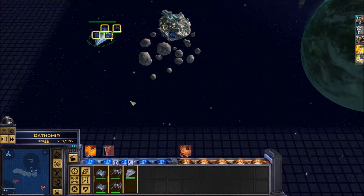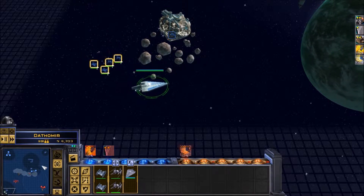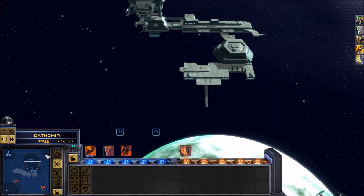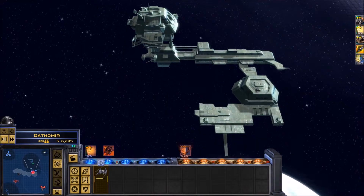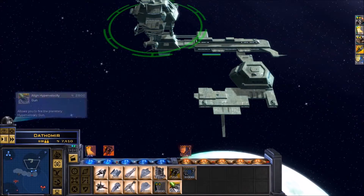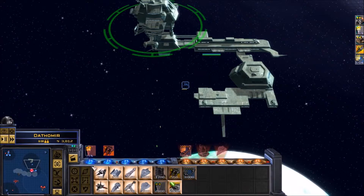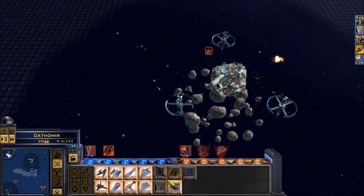I copy. Confirmed. Space station damaged. Right away. Roger. Ready for action. Upgrade in progress. Reporting — transmission confirmed. On the double. Station ready. Requesting assistance. Unit in production. Target critical. Space station under attack.